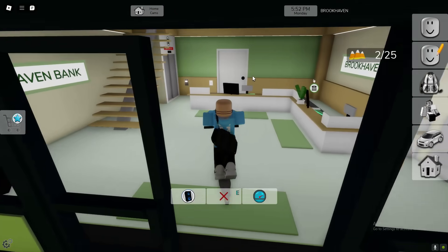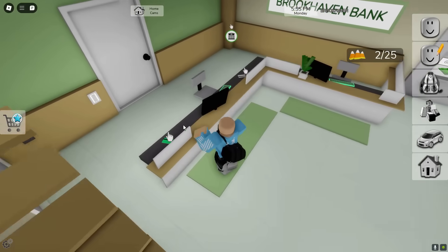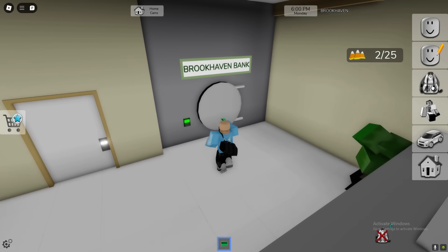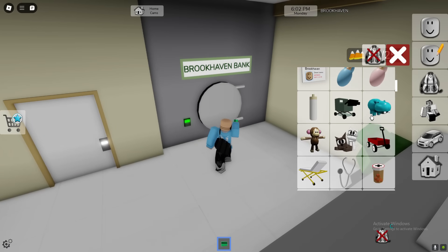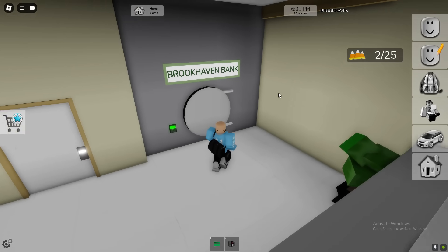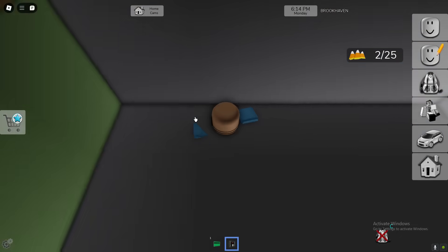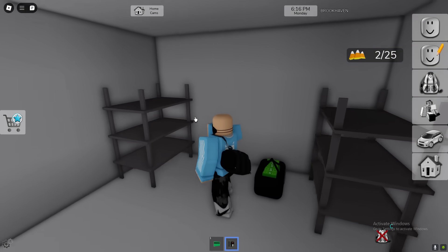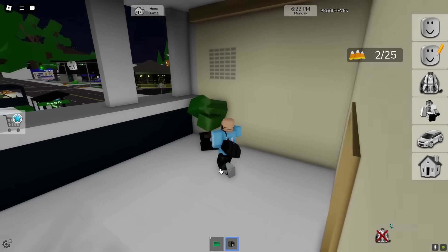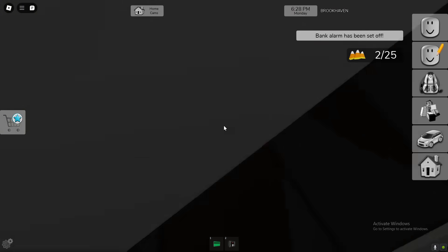We've still got quite a lot more to get. Let's see if there's any inside of here — there's usually always one inside. Let's go ahead and get the C4 to open it up, blow it up, and there we are inside. There's not one up here unfortunately, but we can go through the vent and see if there's any inside a secret location.